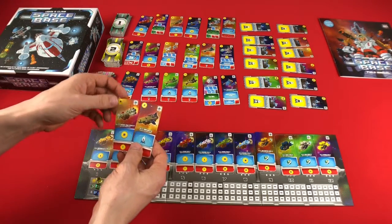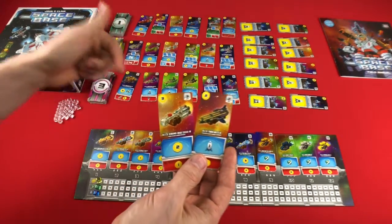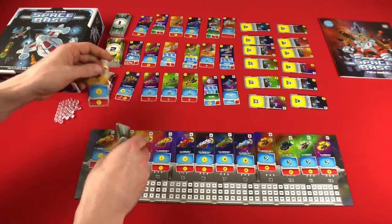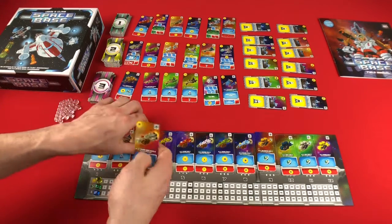Now the cards that you build — you can see in the top right — they're going to have a number that tells you what slot it goes into. So we can take this number two here and place it there, and take the card that was there and turn it upside down and tuck it under the top. Same thing for this three.